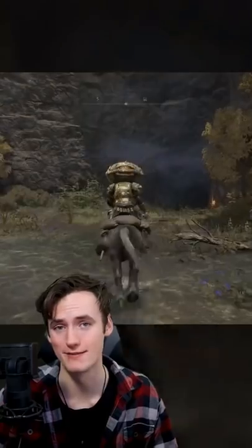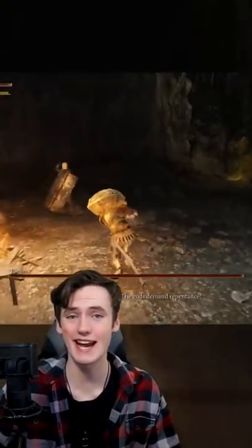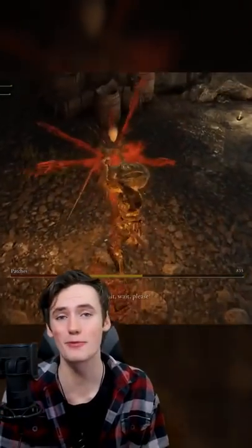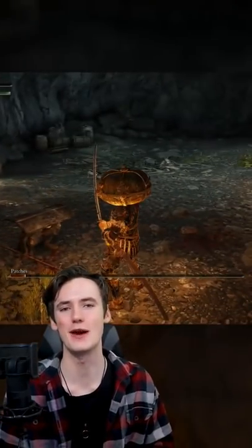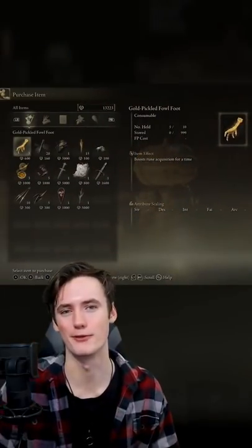First, go to Murkwater Cave in Limgrave. Fight through the monsters and open this chest here. As you do, you'll meet this really nice guy named Patches who only wants to murder you. Don't worry though, because once you get his health bar down halfway, he stops attacking you and begs for forgiveness. If you spare him and fast travel back to the cave, he'll have this shop open for you.